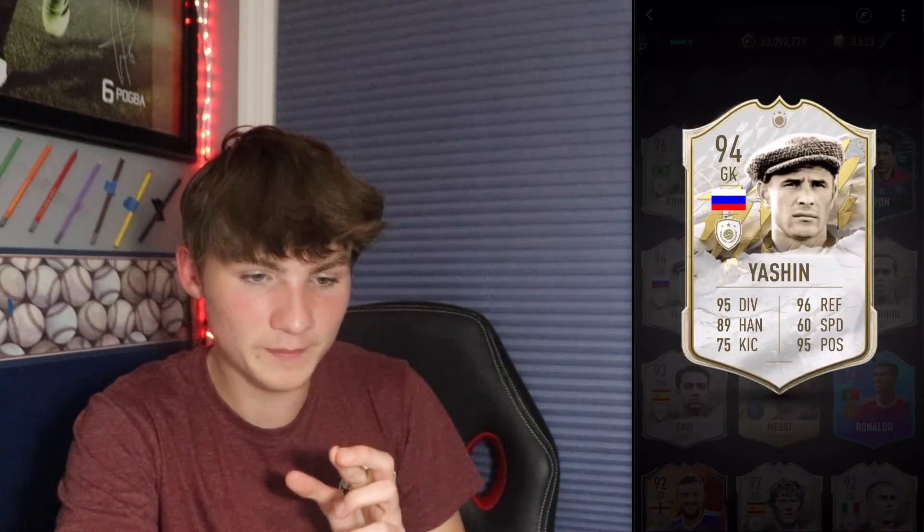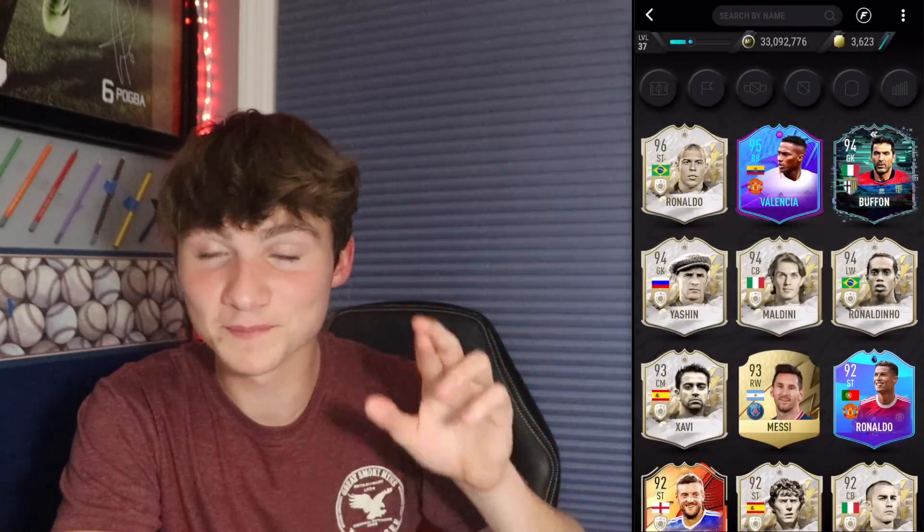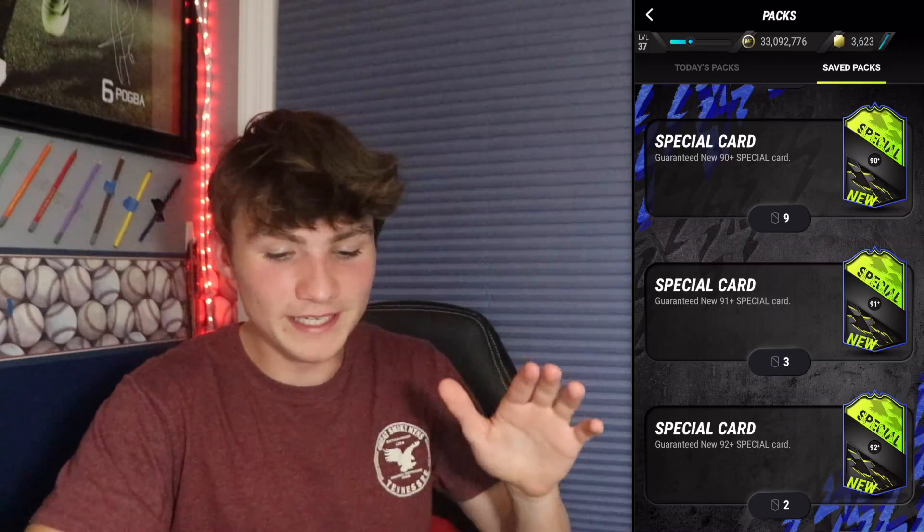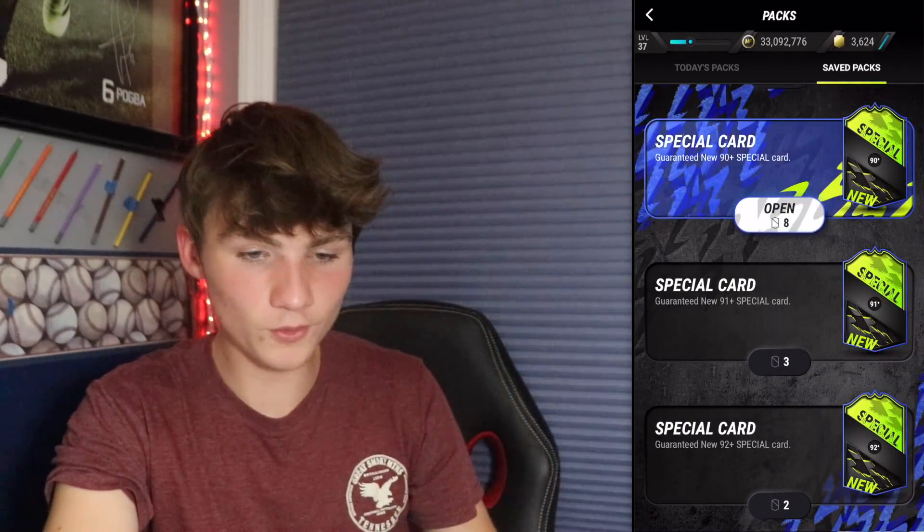I don't even need any superstitions for this next pack - no way we beat that. It's a German icon, there's still a 94 plus pack so we could do it. It's a 91 rated closer. These packs are very good for my collection because these high-rated icons are going to be hard to get. Opening another one without a superstition - it's not even an icon, what the heck? It's a 92 future icon Thiago Silva! There were 110 icons we could have gotten and about 10 other special cards, and in eight packs we got one. Let's go - I wouldn't have argued if I got nothing but icons, but that just makes it 10 times better.